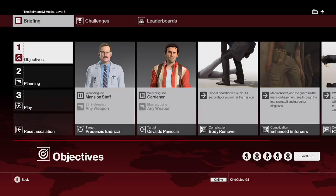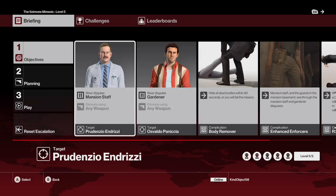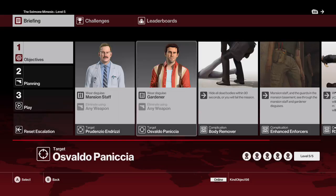Hello everyone and welcome to the Salmon Mimesis level 5. For this excavation we need to kill a scientist who is in the basement while dressed as the mansion staff outfit. We also need to kill a guard who is also in the basement in the gardener outfit.